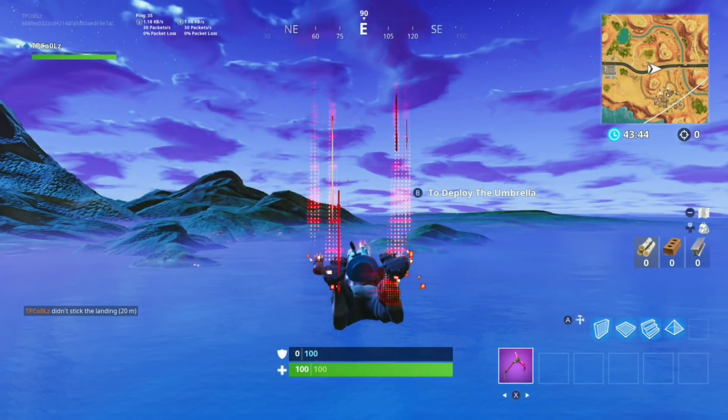Look at the hotel — it hasn't even rendered yet. It's still a marshmallow. Why are background images loading before foreground ones? How am I supposed to find someone in that house when the house hasn't even rendered? Watch how close we have to get before it finally renders — and watch how ugly it renders. It still hasn't rendered. Wow. Epic Games, you're doing a great job.